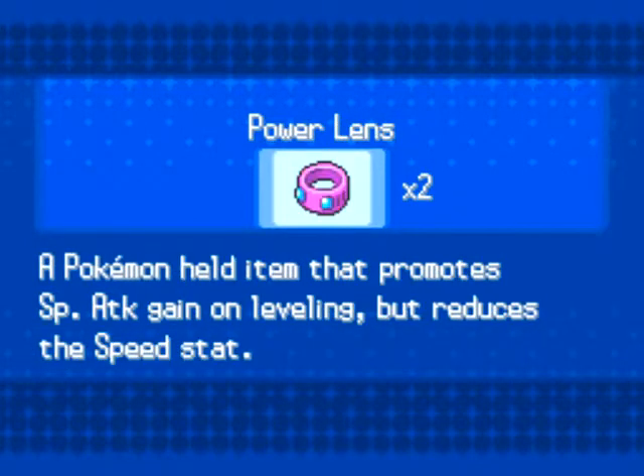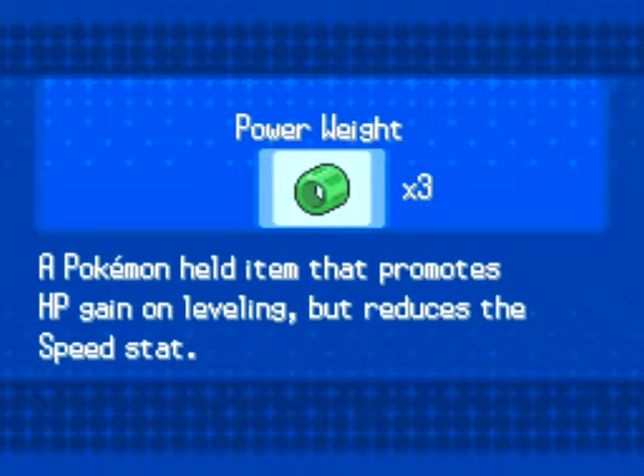Today this special is going to be about EV training in HP. HP in this world is a little bit of a tedious one, but I am going to show you how to EV train in HP. The item I am going to be focusing on is the Power Weight. As you can see, it says it promotes HP gain — that means you get plus 4 EVs in HP in addition to whatever EVs you get when you battle that Pokemon.